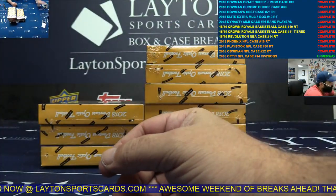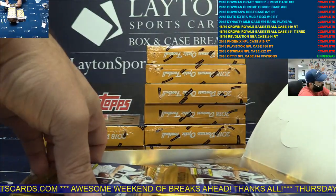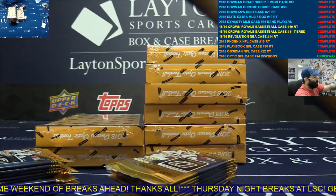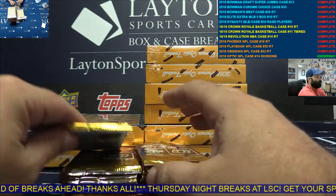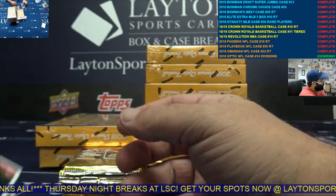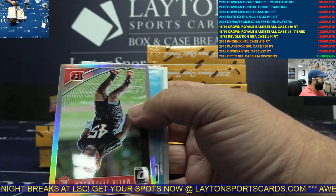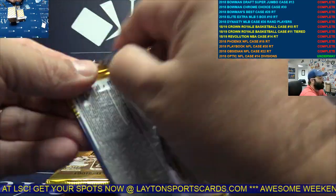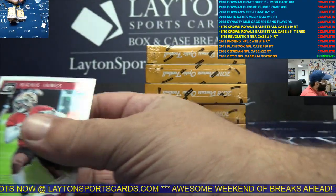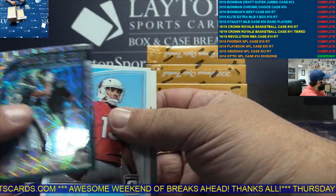Base. Silver Alex McGough, NFC West. Silver Malik. Aqua Deontay Burnett, AFC South. Velocity Torrey Smith, NFC East.